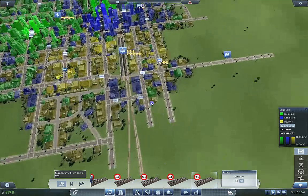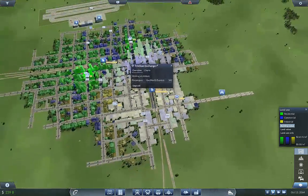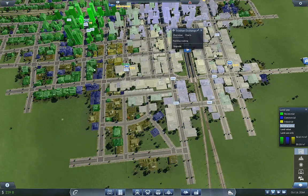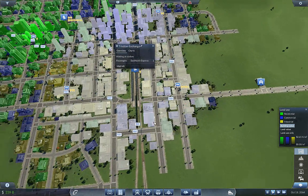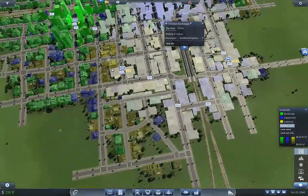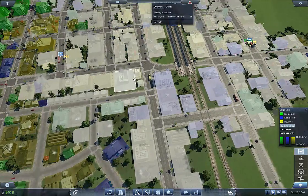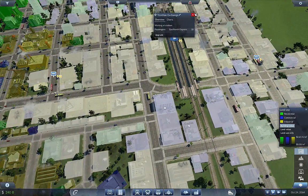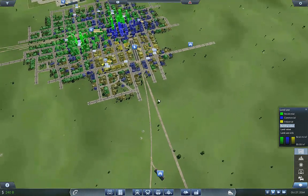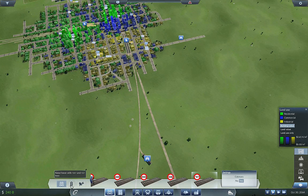Now we can push in more material in here and we've got this pretty well covered. Might need one stop over here to cover all of this. The tricky thing is where to put that station — if we're delivering over here only, it would be best to have the station on this side. We've got a lot of really high value industry in there, and we've got quite a lot of demand, so we're doing pretty good on that front.